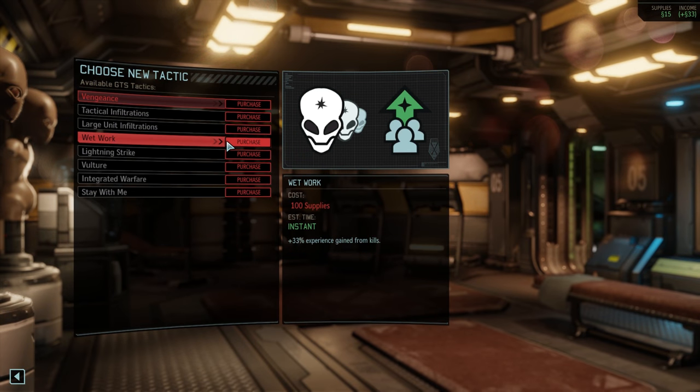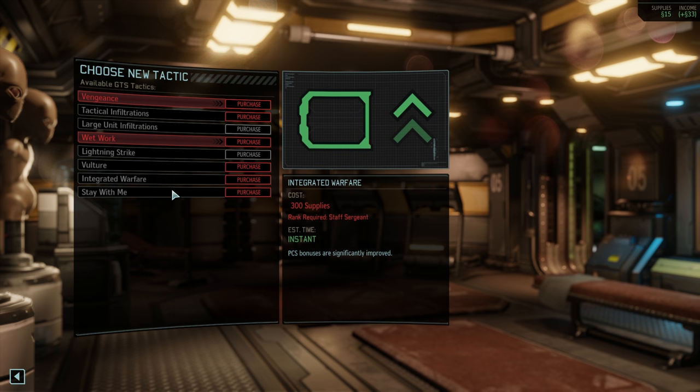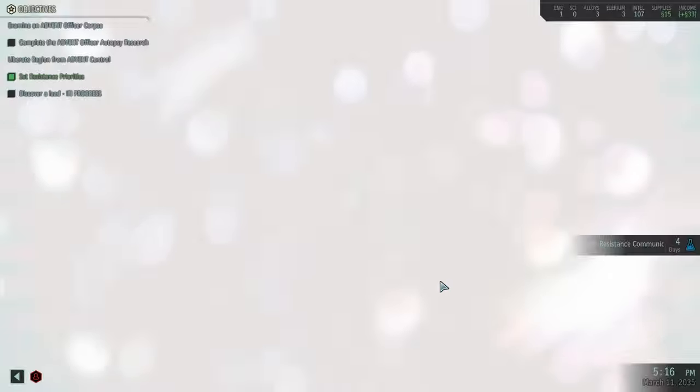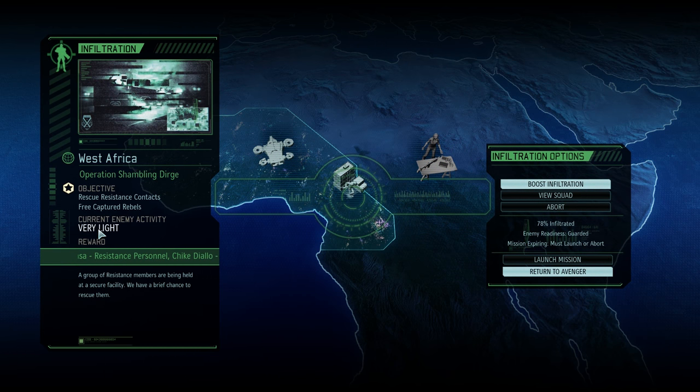We've got Vengeance and Wetwork but really no supplies to buy this stuff. Tactical Infiltrations — infiltrations for squads of six or seven soldiers will take less time, but requires an officer of at least Major rank. Large Unit Infiltrations — eight to ten soldiers — requires Colonel rank. Everything else is straightforward. Current enemy activity is very light; they are Guarded, which is like the third one up from the bottom. Vulnerable, normal, guarded.